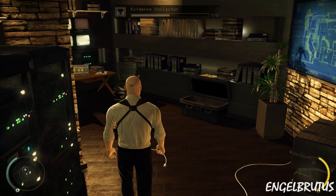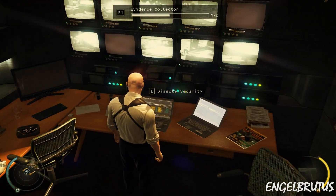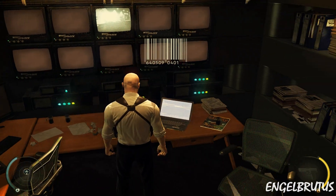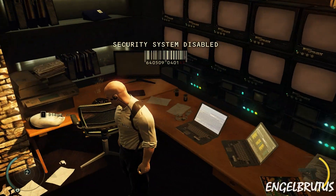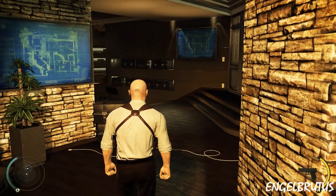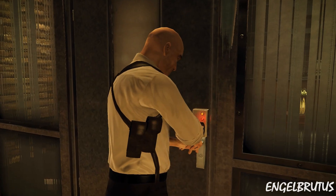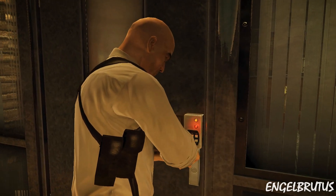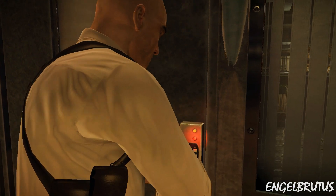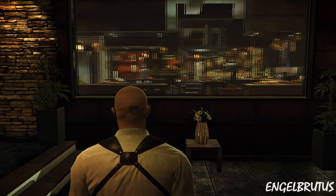Throughout the game you will find evidence. Removing the evidence will award you raiding points and instinct. Beyond this door, the raiding system will be turned on. It will monitor your playstyle and reward your progress. You can see it in the top left corner. As always, how you handle your assignment is entirely up to you. Good luck.